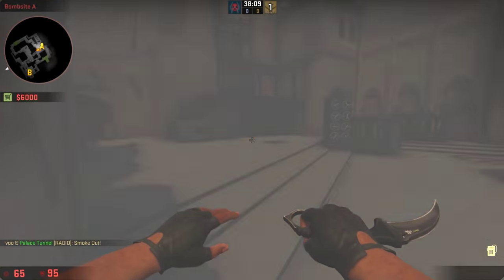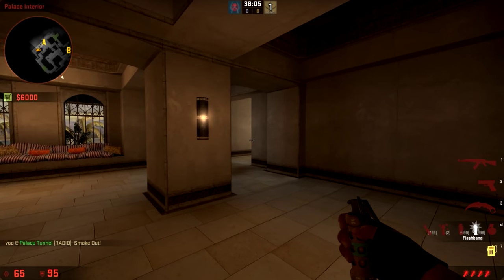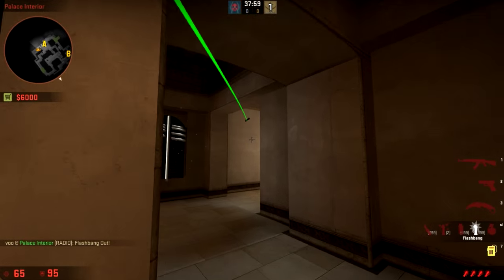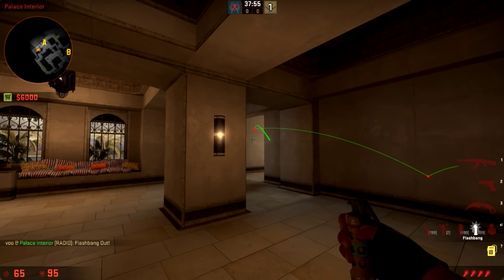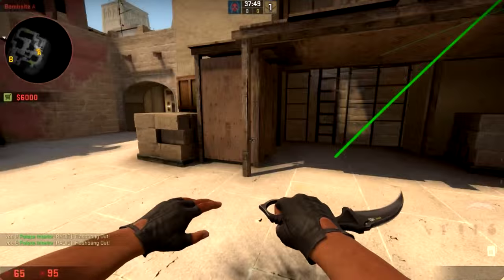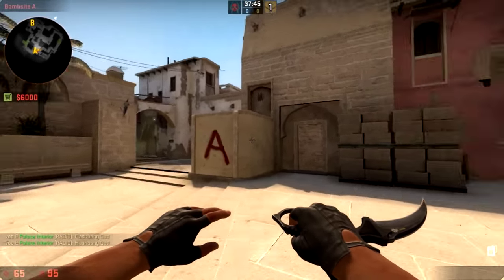If you want to throw a flash out from Palace towards A, line up in the same spot as the one-way, except use a different line — pull up from it a little bit, run forward, and throw. The brilliant part about this one is that if you throw it correctly — aiming a little bit high and throwing fairly late — it's going to drop down and blind all of under balcony, sandwich, and firebox, unlike most other flashes.